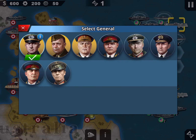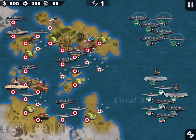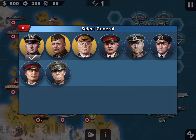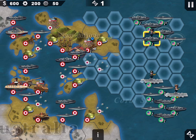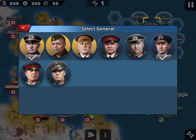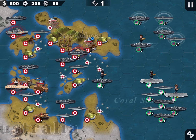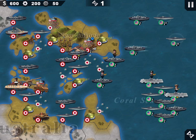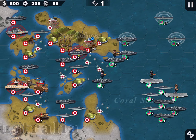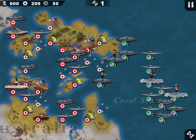I have three generals. I'll put Meinstein in aviation and then put my two navy generals on the fleet. Destroying this fort is important because later when I occupy this harbor I don't want to be shot. The submarine goes behind because until we clear the barrage, the sub will be butchered by the forts — so I need to clear out in front first.